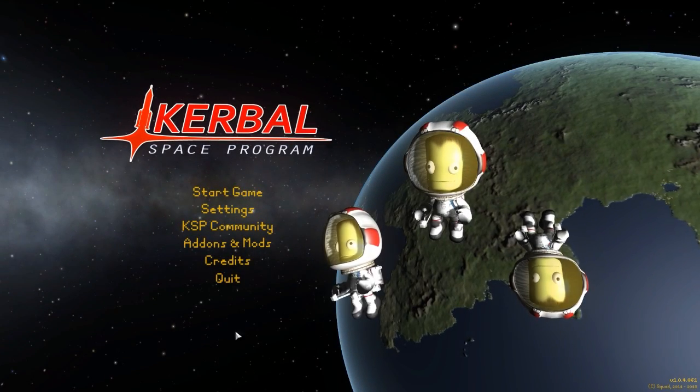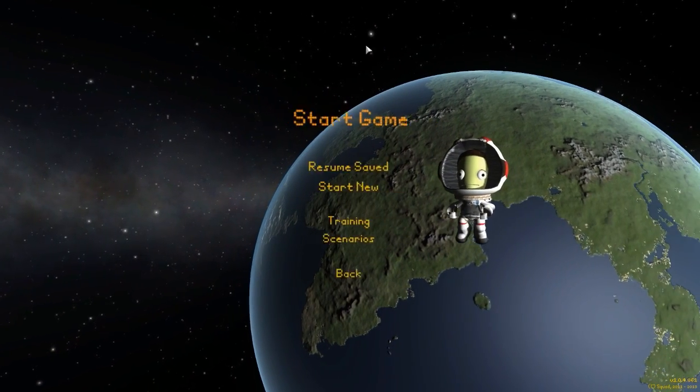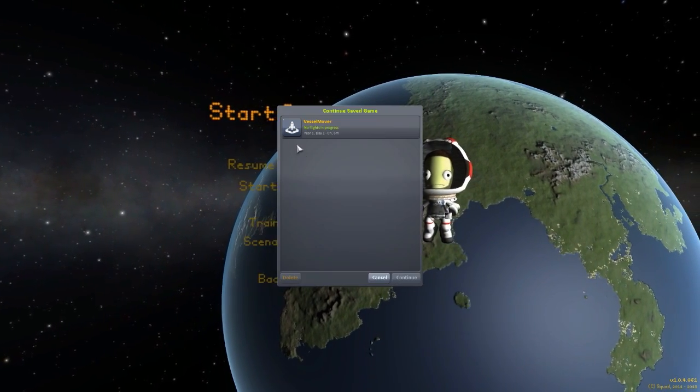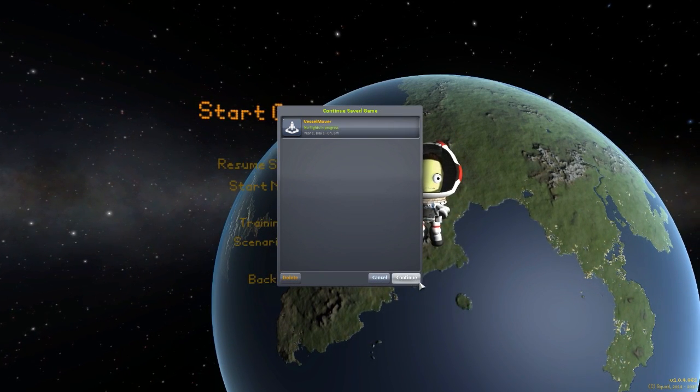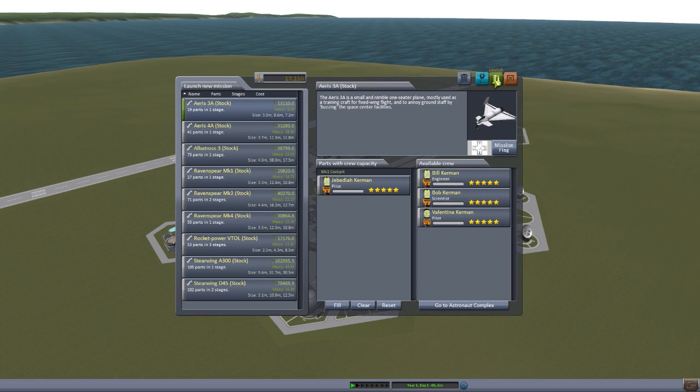Hello everyone, and welcome back to Kodobo Space Program, where today we are having a look at yet another wonderful mod, this time in the form of Vessel Mover, which is being made by forum user BahamutoD. What this glorious little piece of work looks to add into the game is a quick and easy method to allow you to pick up and move your ships wherever you need them to be in the world. So let's jump right over to the runway and take a look at how it works.